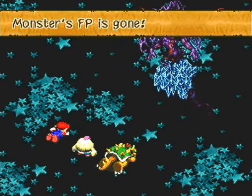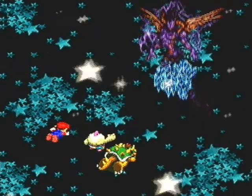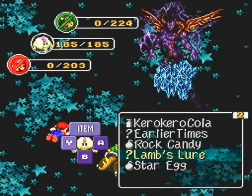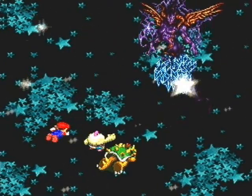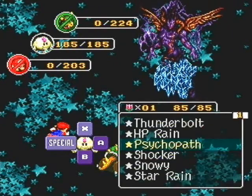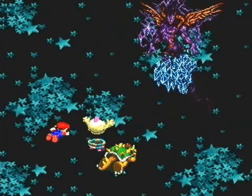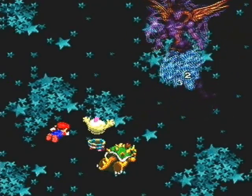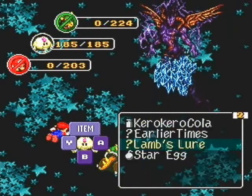I'm gonna have to do another battle against this guy in the future where I actually beat him before his FP is gone. At least I managed to survive this far — that's always good. Star Rain — hitting his face. The monster's FP is gone. I'm so embarrassed right now. It's so horrible.